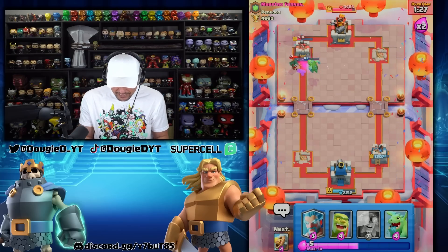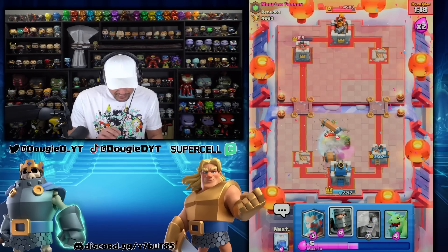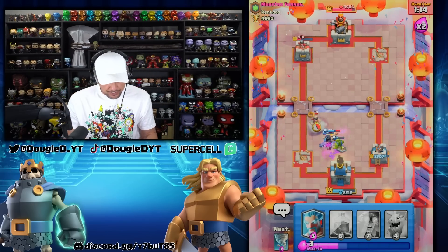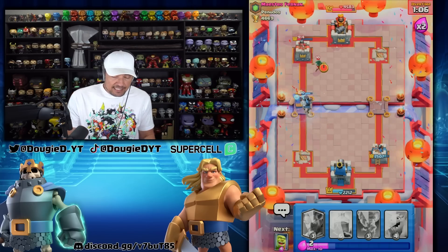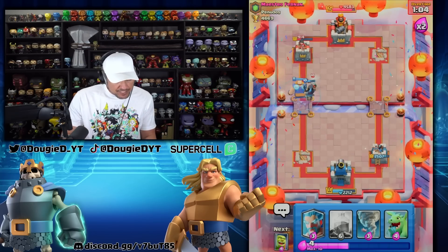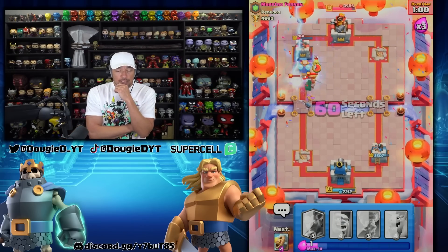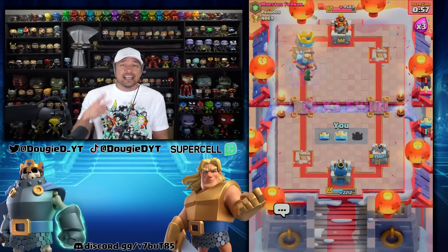He's forced to now defend all this stuff — it's crazy. I'm going to pocket the Dark Prince because I know he has Princess. Then we're going to Lightning this, and Tornado it all in. We're going to get some damage from the E-Giant just like I'm telling you. He's going to go in with the Elite Barbarians — I'm probably just going to Lightning this. Boom, boom, boom. That is going to be a GG's and a Tower. Have a nice day and peace out.